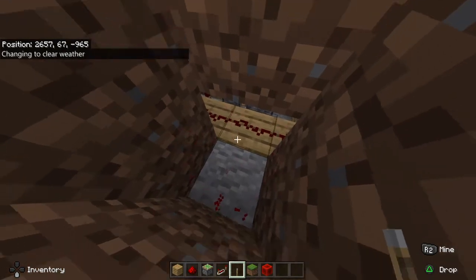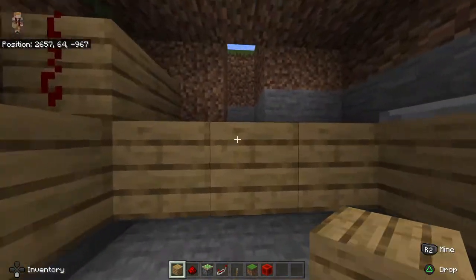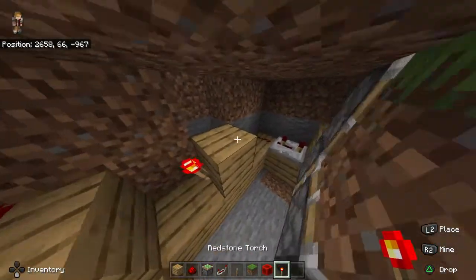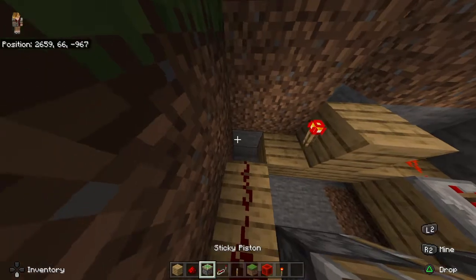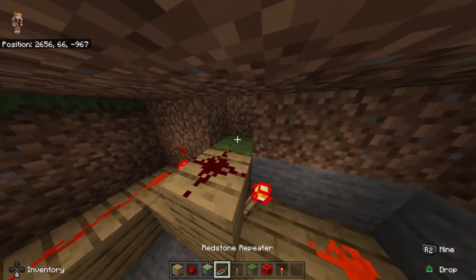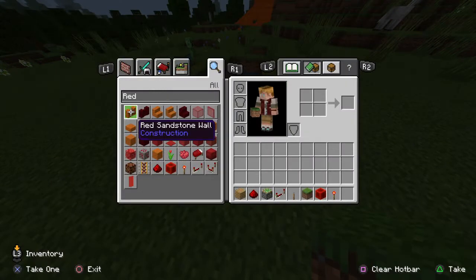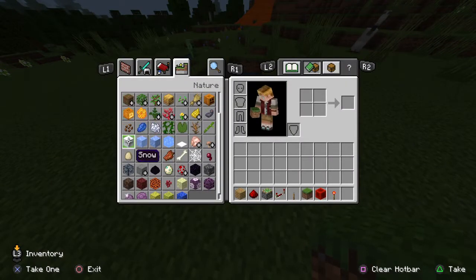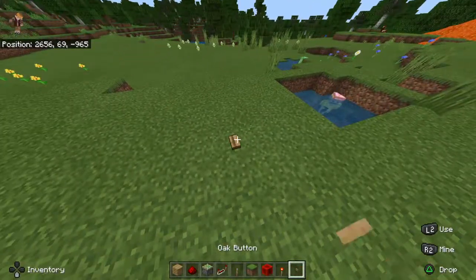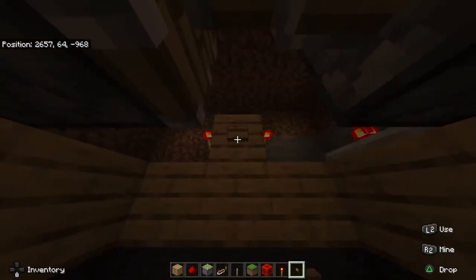What you can do is put some redstone torches up like that, and you can place a button — if I could find it in my creative inventory — to blend it in. And yeah, to drop down and get out, you just do that.